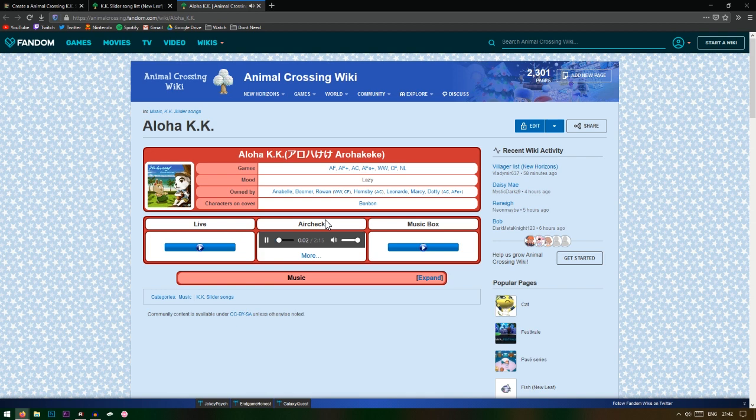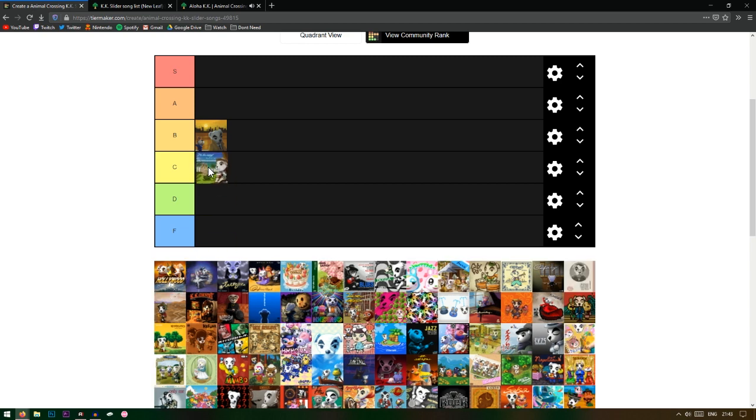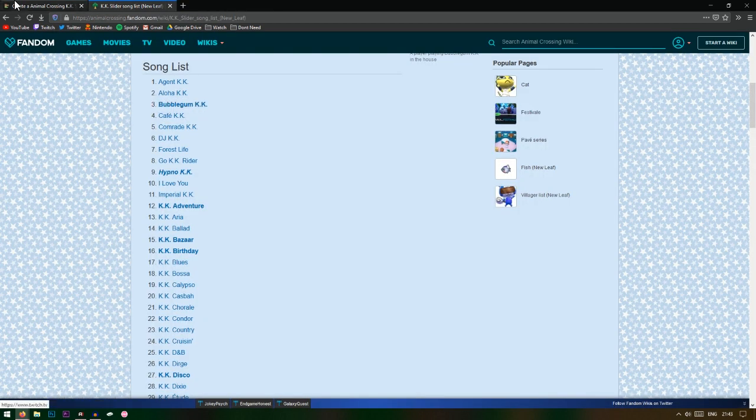Next up we have Aloha KK. I think I used this one before — I made a cafe-type thing in New Leaf and used this as the music. I don't think this one's too great though, this one's probably a C.